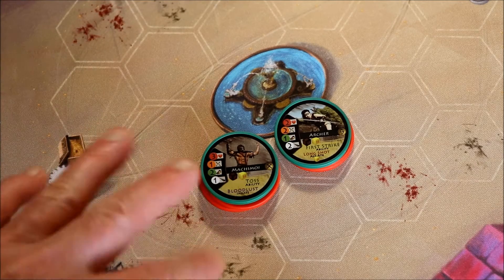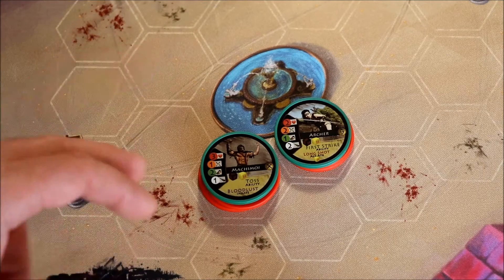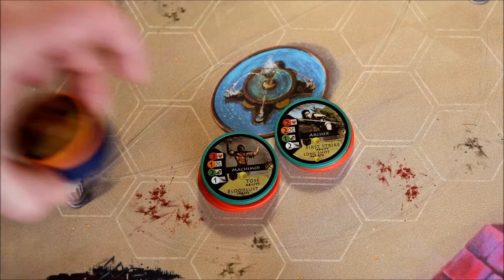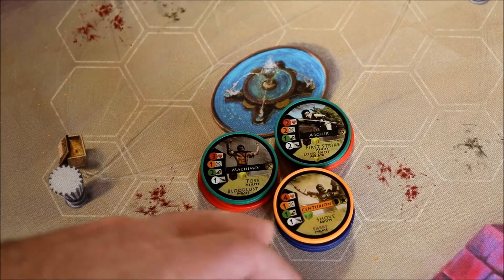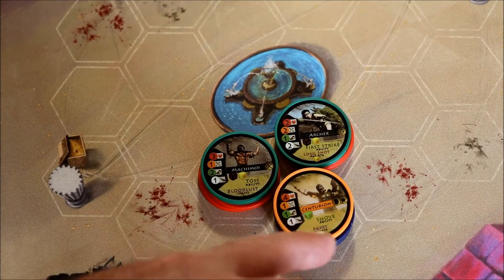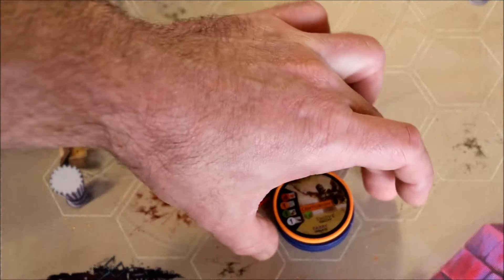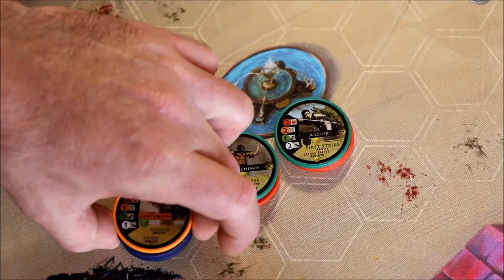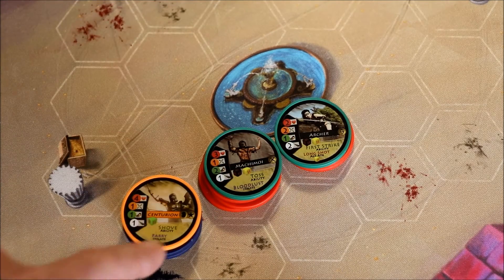Where people can go wrong with Toss is they think it's only for friendly units, but that's untrue. You can actually pick up opposing units — opposing gladiators. So if he wanted to get the centurion away from the archer, he can pick up the centurion, move the centurion over here, and then he's put some distance between the archer and the centurion.